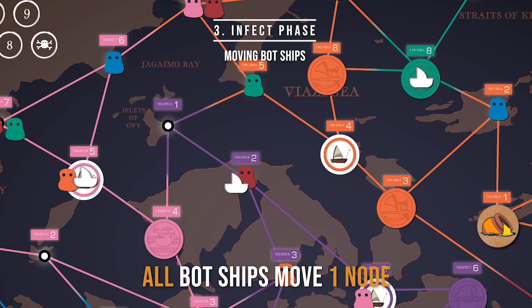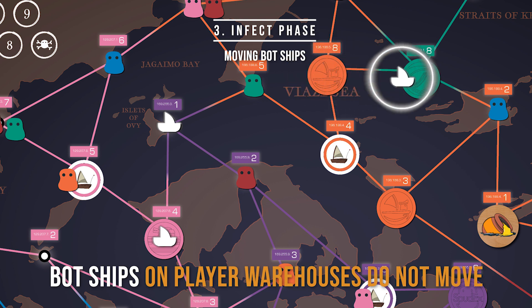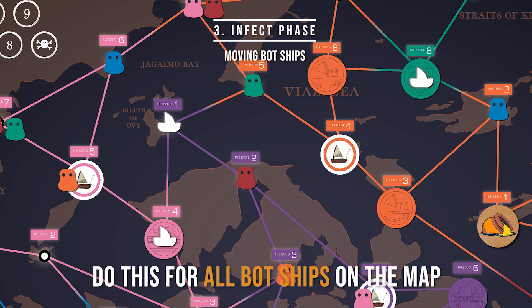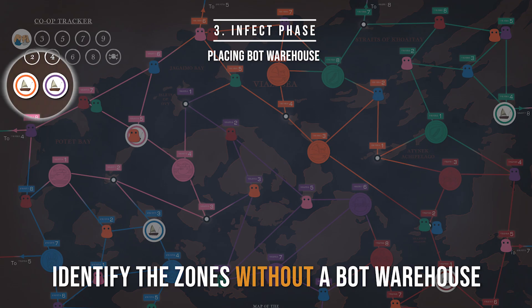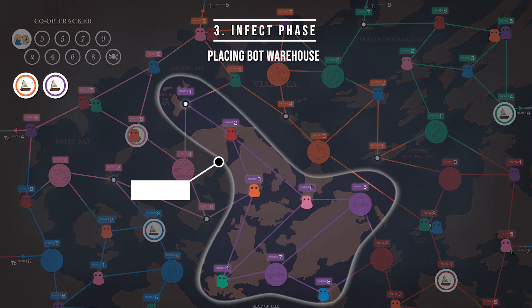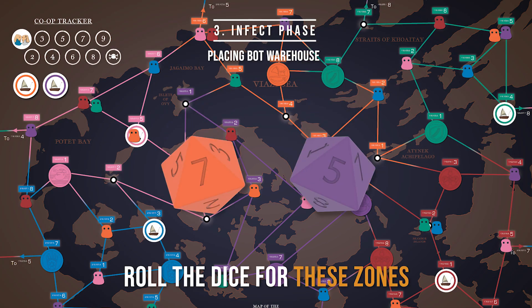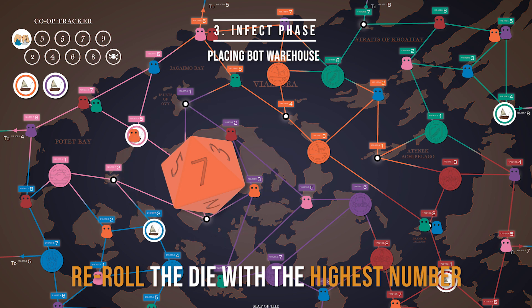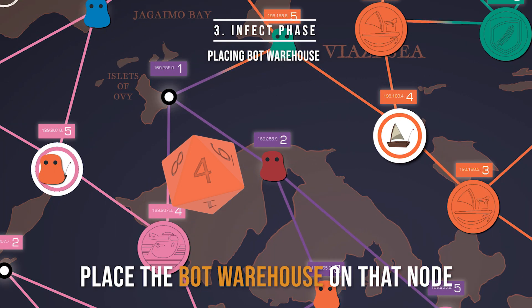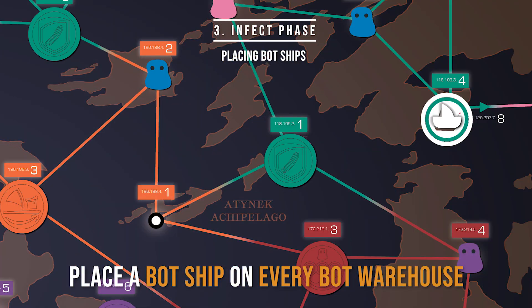Moving bot ships: all bot ships on the map will move one node towards the nearest player warehouse. Bot ships on player warehouses do not move. Next, bots will set up a new warehouse. Identify the zones that do not have a bot warehouse — in this case, the purple and orange zone. Roll the purple and orange dice together. Since the orange die throw is larger, the warehouse will be in the orange zone. Re-roll the orange dice and place the bot warehouse on the corresponding node number. Lastly, place a new bot ship on each bot warehouse on the map.